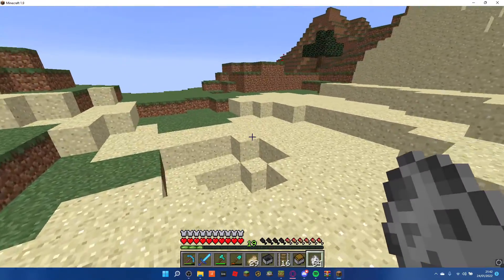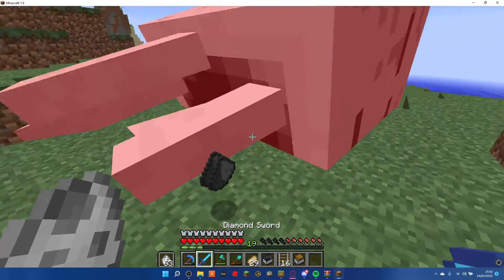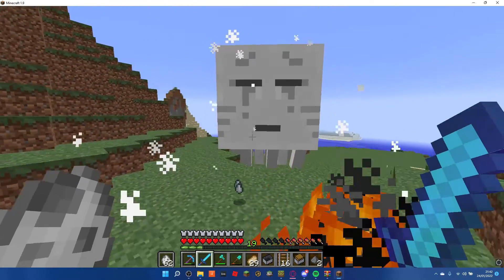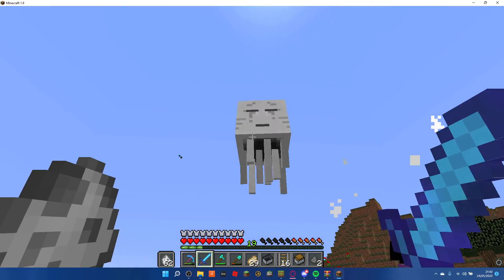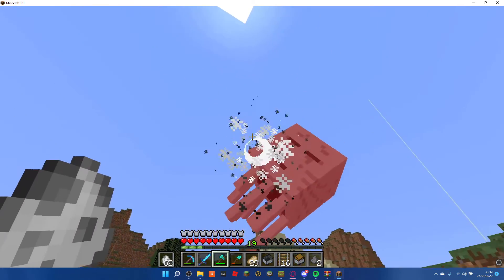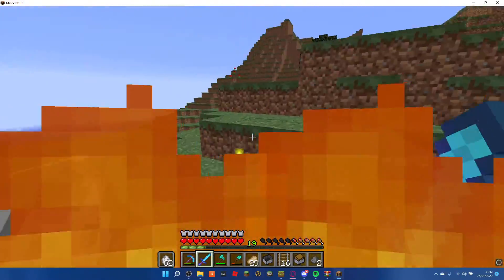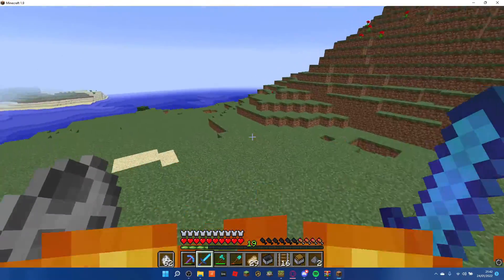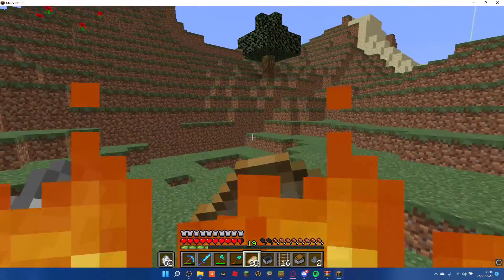So I need to place down some ghasts and kill them for gunpowder. It's free again — this happened last time I tried to record this video too. But there we go. You really have to be careful with them because they will fly away and cause a lot of destruction if you're not careful.